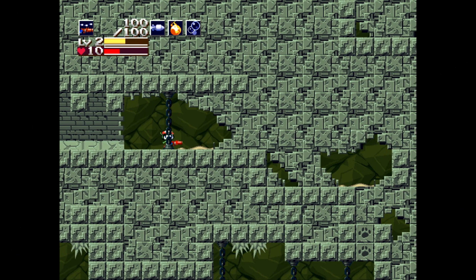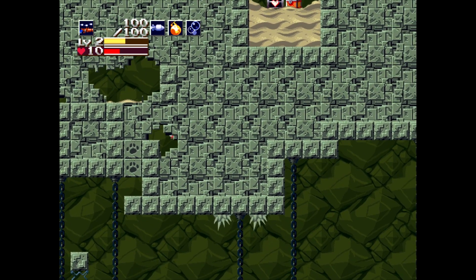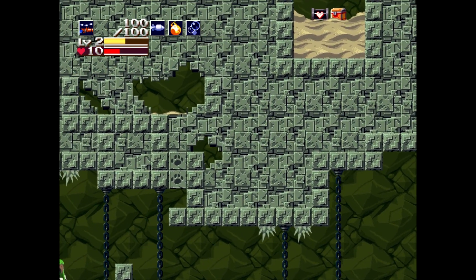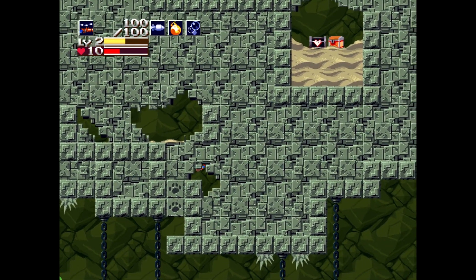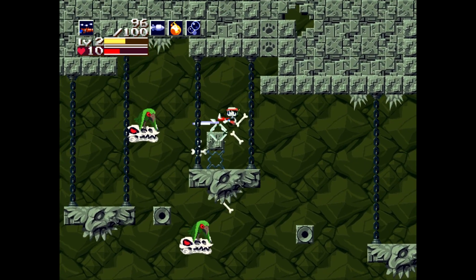Hello and welcome to more Cave Story. We're inside the Sand Zone right now and trying to figure out where to go. We have that health upgrade up there but I was not able to figure out how to actually get up there. I'm not sure if I'm missing something or if we just have to get there at another time, but for now we're just going to drop down.